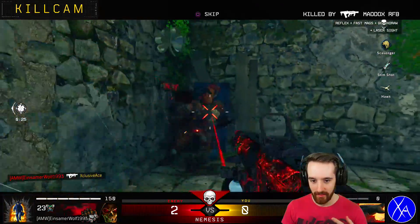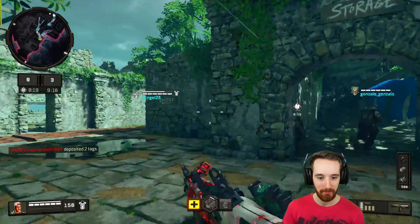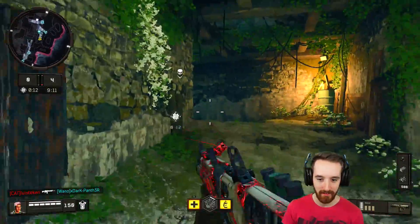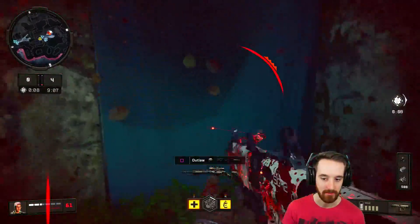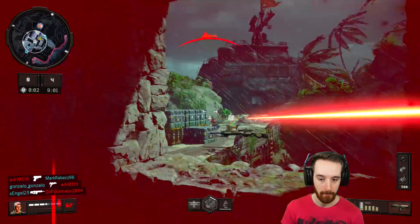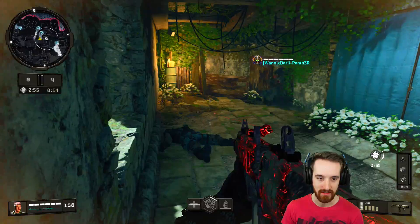Why am I not hitting? I'm not dealing damage to this player. What is going on? That's the same player that killed me the first time — how am I not shooting him? He's invincible. Oh, I'm screwed. Well, this is a great start, isn't it? Burn baby burn. Lack of stim shot is killing me.